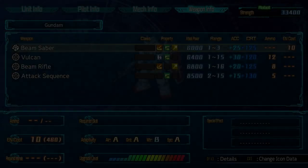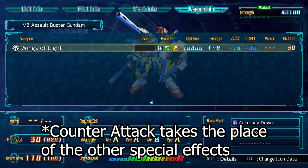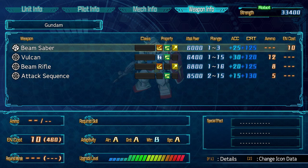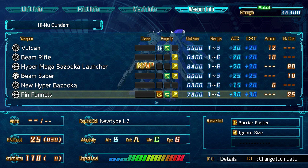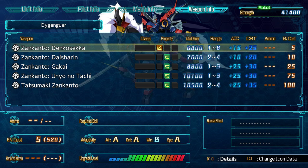Now for some stats. Only 3 attacks in the game have all 3 weapon properties: the RX-78-2 Gundam's Beam Saber, the V2 Assault Buster Gundam's Wings of Light, and the Hi-Nu Gundam's Fin Funnels. The 9 weapons with the Counter Weapon property are the RX-78-2's Beam Saber and Beam Rifle, the Dryshträger's Missile Canisters, the Nu Gundam's Fin Funnels, the Mass-Produced Nu Gundam's Fin Funnels, the Hi-Nu Gundam's Fin Funnels, Seven Swords' Knife, Getter 2 Devolution's Drill Punch, and the Daigengar Zankanto Denkoseka.